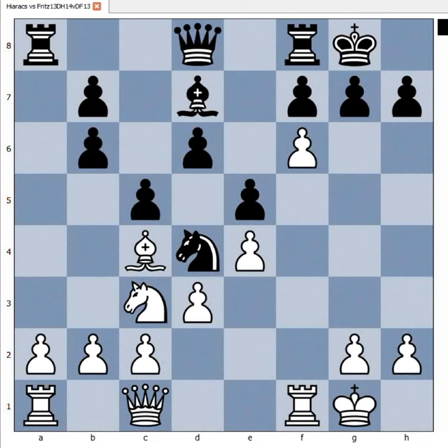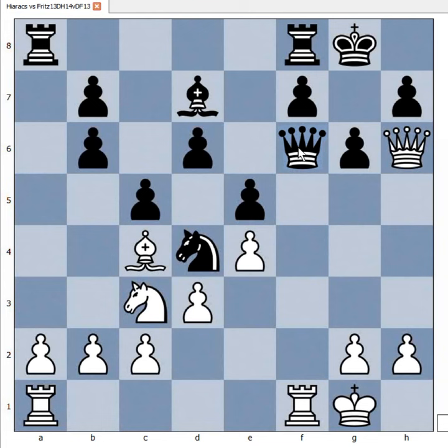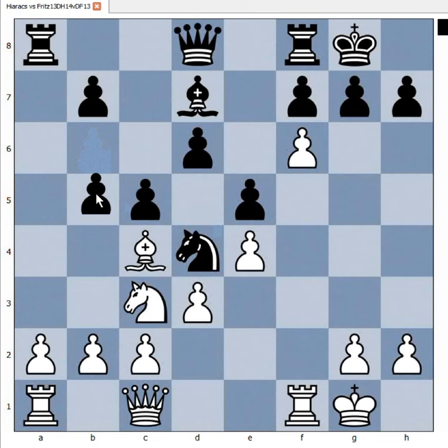What happens if g6 is played? Now you can see why Hyrax captured with queen — queen goes immediately to h6, threatening checkmate. The only way to prolong the game is to give up the queen. What else? What if pawn takes pawn? Again, queen to h6. Rook takes pawn is next.